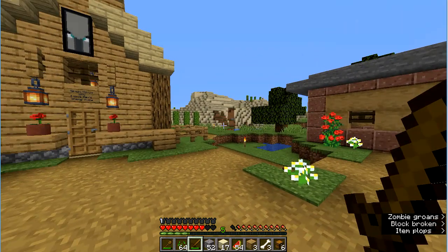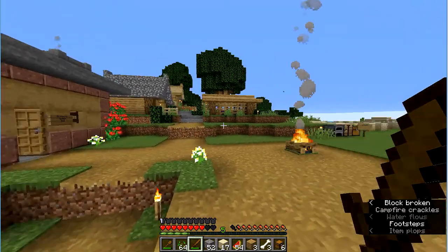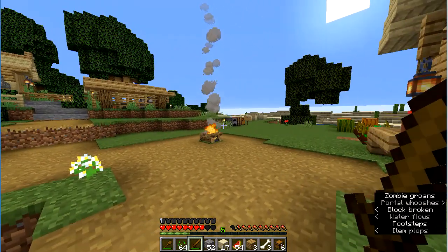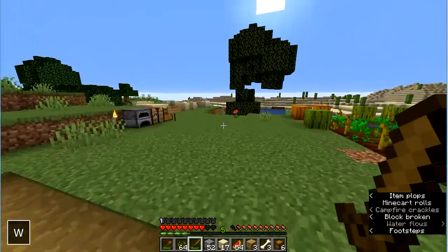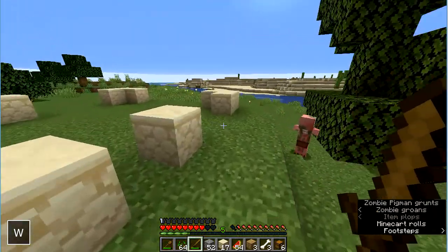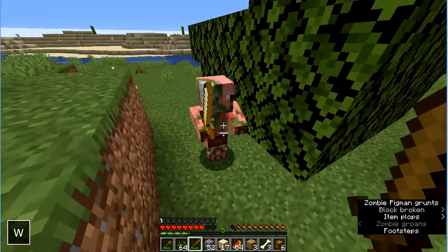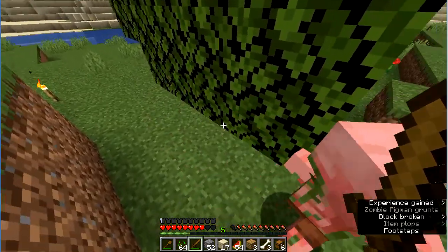I've got my wooden sword. Let's go look around. That's the house I built — it's just a starter house. Let's go look over here. And there's a pigman. He must have come through the portal. Let's kill him.